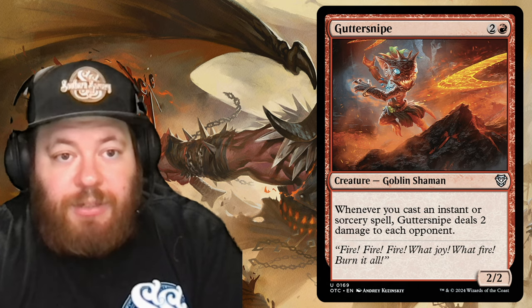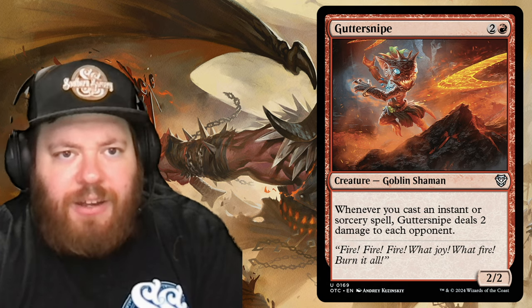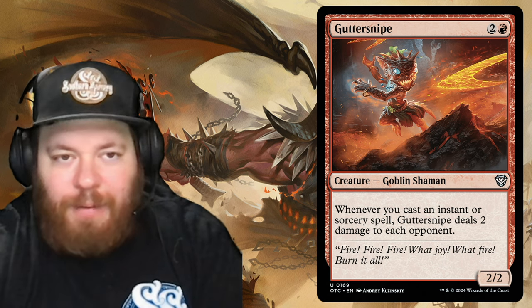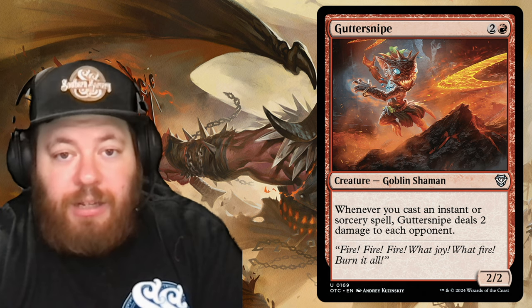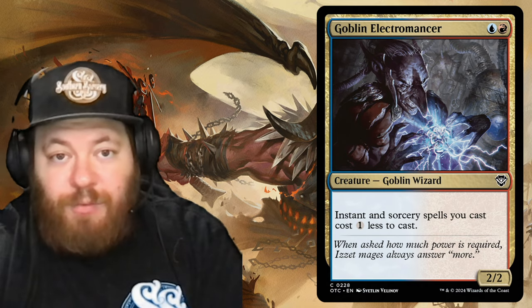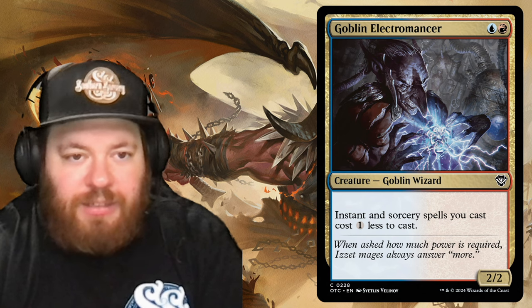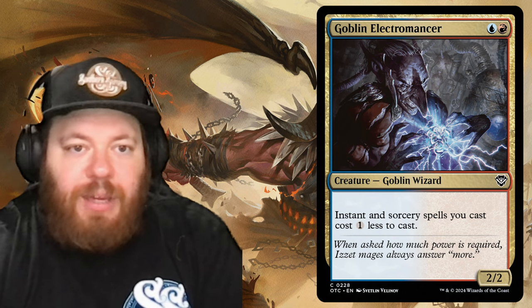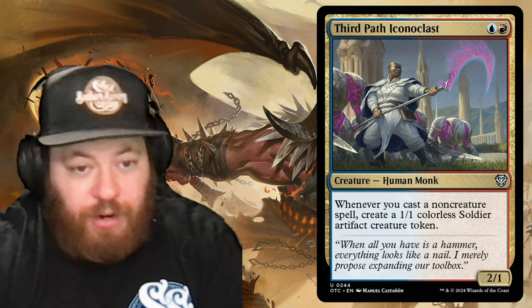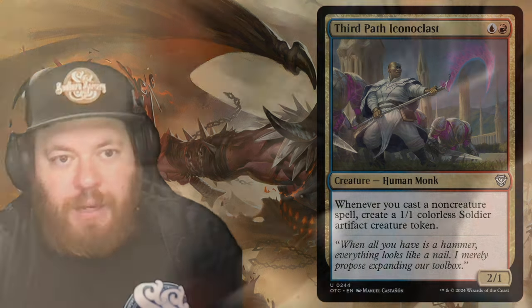Guttersnipe is two and a red, a Goblin Shaman; whenever you cast an instant or sorcery spell, Guttersnipe deals two damage to each opponent. Goblin Electromancer is blue and red and reduces instant and sorcery spells you cast by one generic mana — another reducer. Third Path Iconoclast is blue and a red, a Human Monk; whenever you cast a non-creature spell, create a 1/1 colorless Soldier artifact creature token. More payoff for our spells.